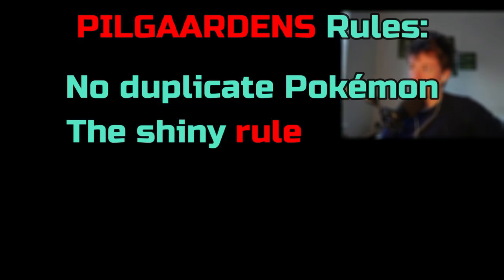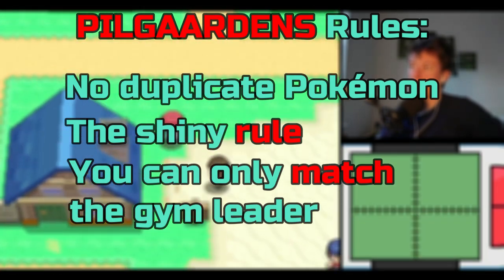So you lose two Pokemon by getting a shiny. When you fight a gym leader, you can only bring the same number of Pokemon that the gym leader has. This evens out the battle even more, along with the level caps. Speaking of level caps, I have my own little spin on it.